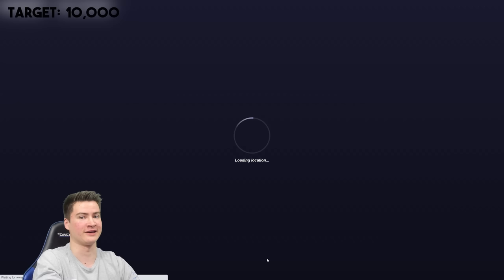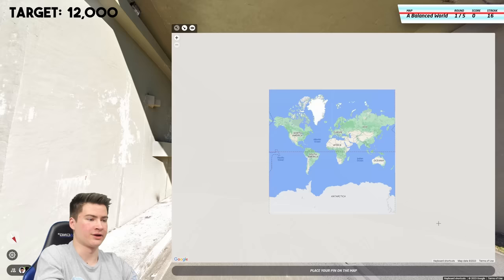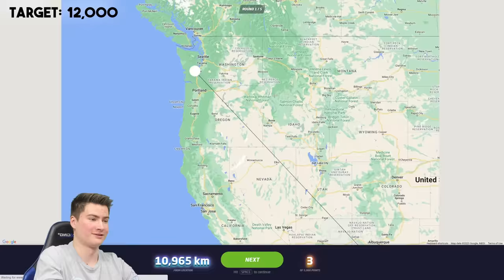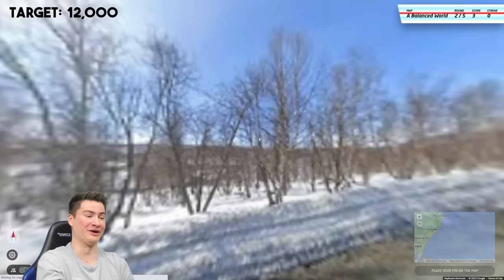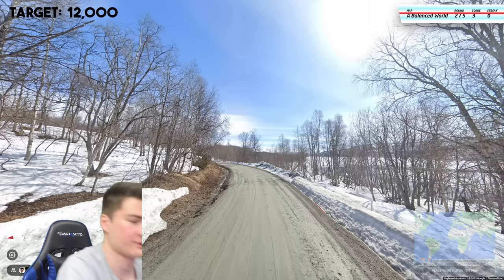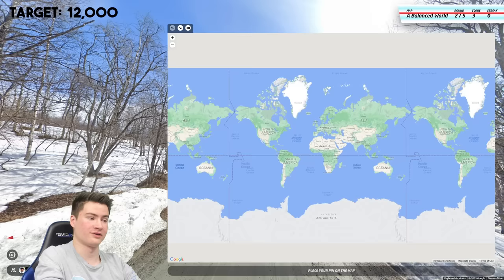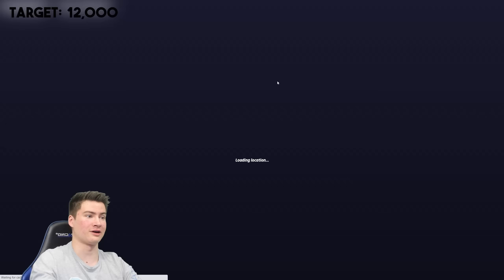Next one — 12k is the score to beat. Let's get it. Really good start — this is exactly what you want to see. We're driving on the right, double yellow lines. This might just be the US, I have no idea where though. Let's go by Olympia. Oh no — it's Brazil. That's so bad. Three points starting us out. We still have four rounds — 12k isn't that bad to get, but knowing this map, Balanced World, and it's NMPZ, it's rough out here. Next one — we got Gen 4 snow coverage. Is this Norway? I don't know. I'm going to go Norway — this is probably so wrong. It's Sweden. Okay, not as wrong as I thought.